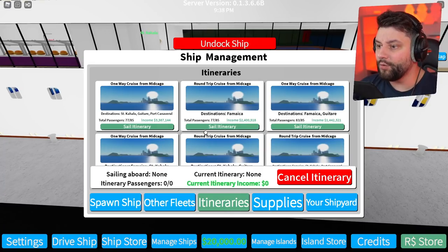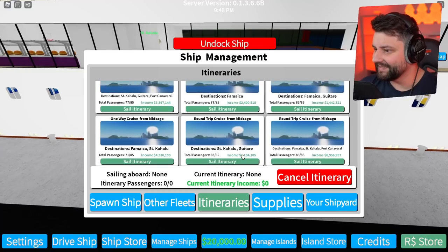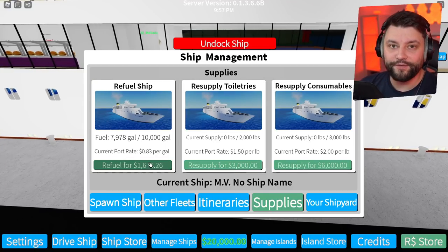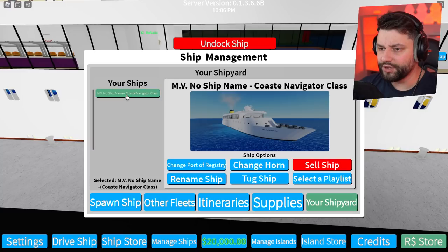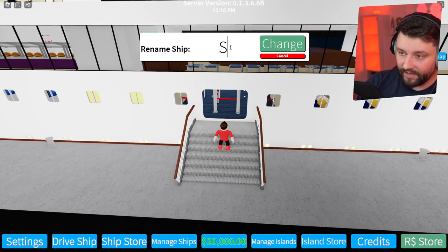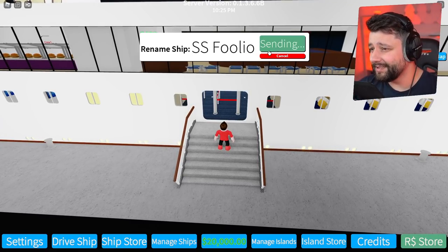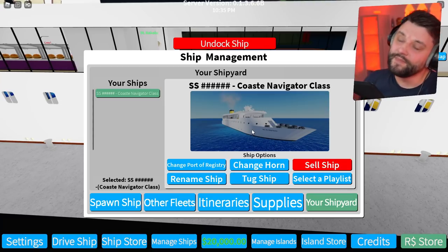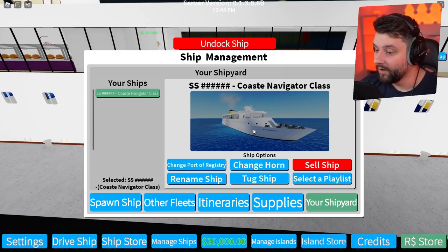The itinerary right now — so this is how you earn money. This is kind of cool. Supplies — we can resupply the boat making sure that we've got everything on board for our passengers. And obviously we've got our shipyard as well. So our ships — how do I rename it then? So rename the ship — I think we should call it SS Folio. Please don't hashtag it. It's going to hashtag it — yeah, it hashtagged it. Damn your game! Why does Roblox always want to hashtag your boy right now? We can change the horn.